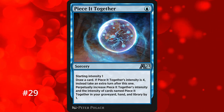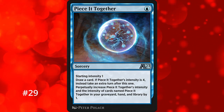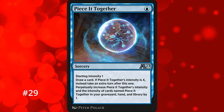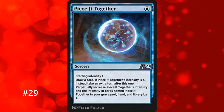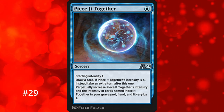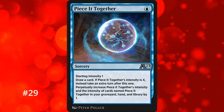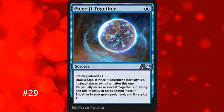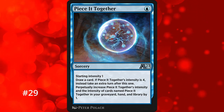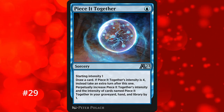For the first card of the 20s at number 29, we have Pieced It Together, a sorcery from Alchemy. It has a starting intensity of 1, and when you cast it, all copies of it gain an extra intensity permanently. When you cast it at intensity 4, you get to take an extra turn. If you have ways to cast Pieced It Together out of your graveyard, you can get its intensity to 4 quickly, giving you easy access to a 1-mana extra turn spell. It's the only digital-only card on this list, still needs moving parts to work, but when it does it can become a real problem.